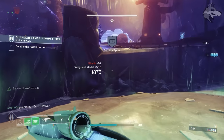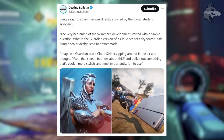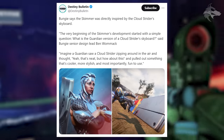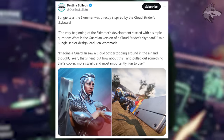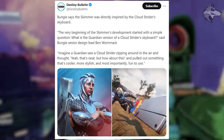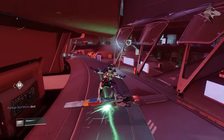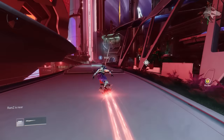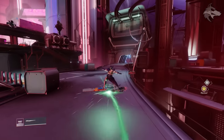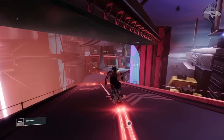Despite a couple of bugs, players have been pretty impressed with the Skimmer vehicle, which does make Sparrows feel somewhat redundant. Bungie say the Skimmer was directly inspired by the Cloudstrider's Skyboard — development started with the question: what is the Guardian version of the Cloudstrider's Skyboard? Imagine a Guardian saw a Cloudstrider zipping around and thought, 'yeah that's neat, but how about this?' and pulled out something cooler, more stylish, and fun to use. Given that Skimmers are in Guardian Games and were originally slated to drop after The Final Shape, it seems likely The Final Shape will have even more of this vehicle type. It makes sense development started around the Lightfall timeline, given the thematic tie-in with the Cloudstriders on Neomuna.